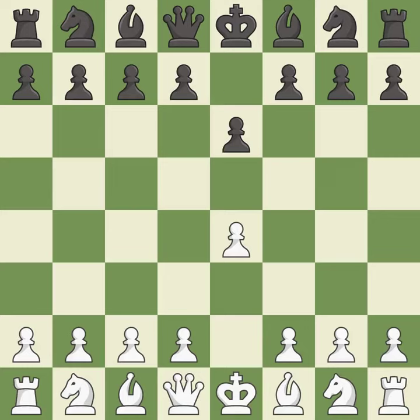The French defense prepares for d5, but blocks in the light-squared bishop in exchange for a strong center and counter-attacking chances.